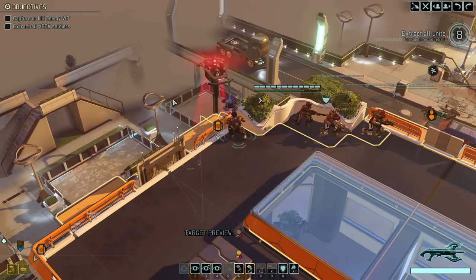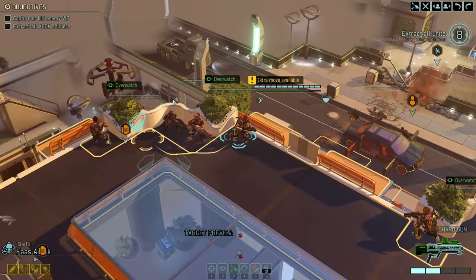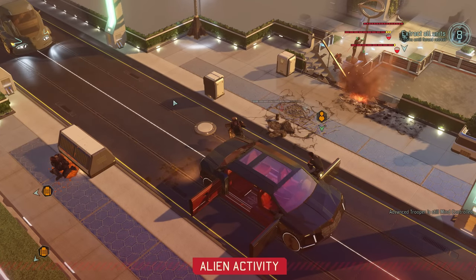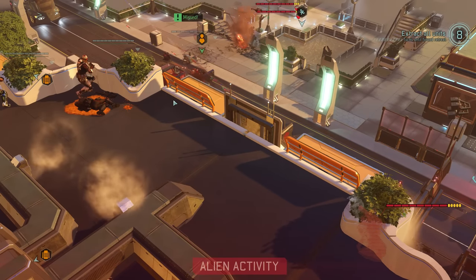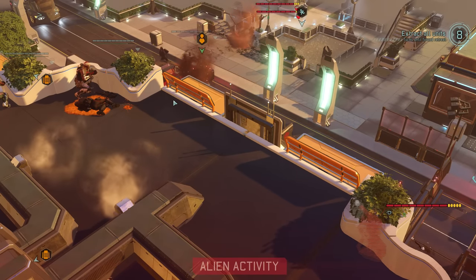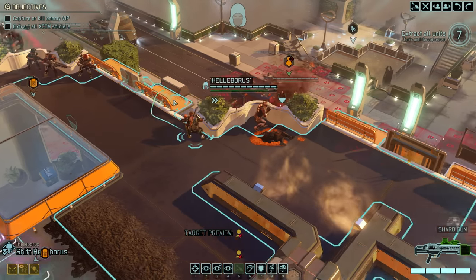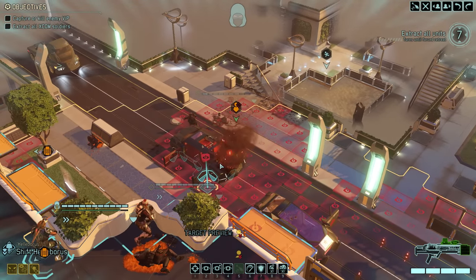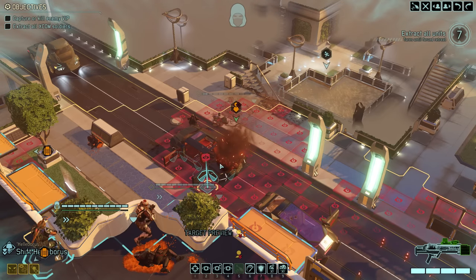Going on overwatch to end our turn, you might notice one mistake: we didn't move our mind-controlled trooper away from the car. Sure enough, the turret takes aim but misses and instead hits the car, which will now blow up on the next turn. If it does, the VIP will be dead — and unfortunately the guy isn't smart enough to move away on his own, so we'll have to intervene, and this could get dangerous.